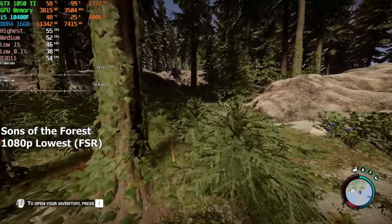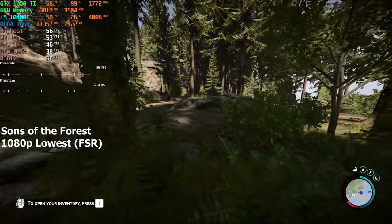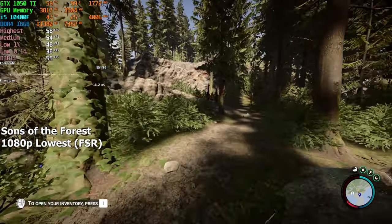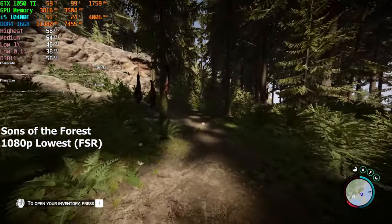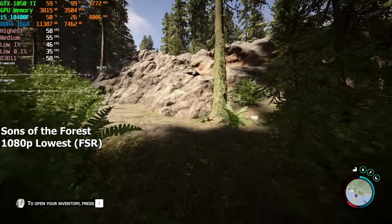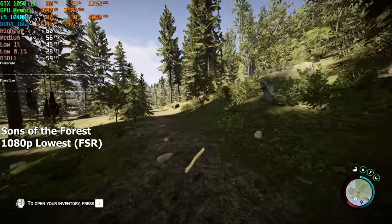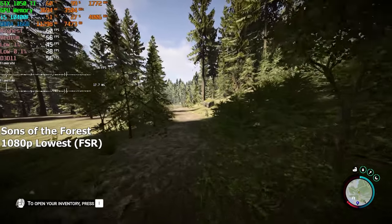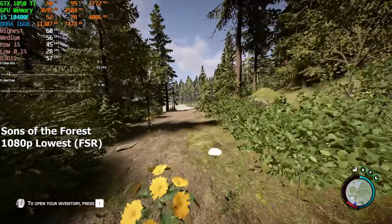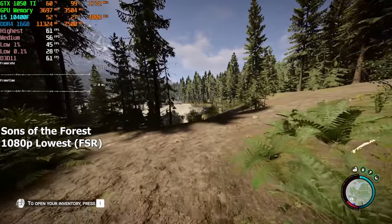Zones of the Forest. I chose the lowest possible settings and set FSR to balanced. After running around for a few minutes, we reached around 56 FPS. There were a few stutters every once in a while, but that's just how this game works — small stutters like that can happen even on higher-end systems. Visually, the lowest settings don't look too bad in this game, especially with FSR on. If you're on an old system and wondering if you can play Zones of the Forest on a GTX 1050 Ti, I would say it's mostly playable.